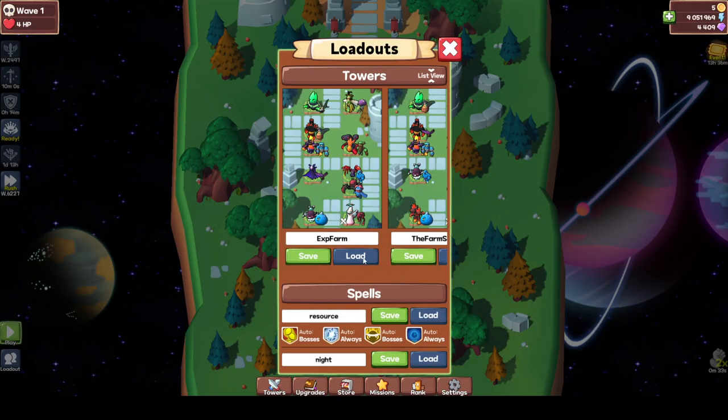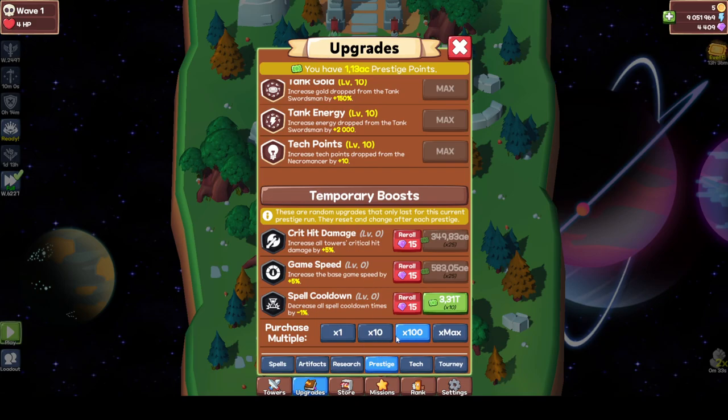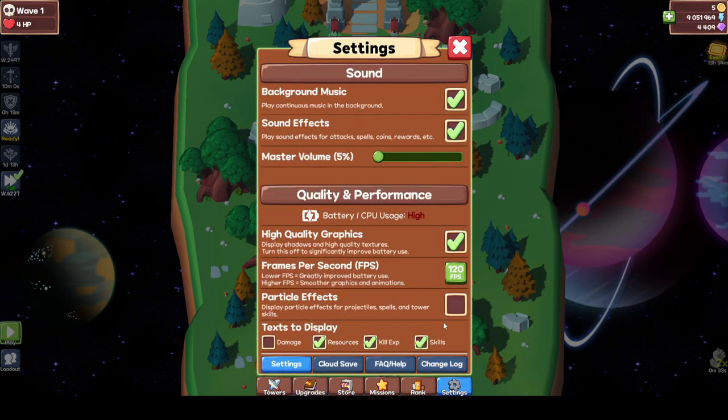We'll go full boss mode. Let's check out the stamps - game speed goes to 25, spell cooldown didn't get an increase which is pretty normal. Let's check it out: 14ab, which is quite a lot because it costs me like four runs to actually get this amount. Still need to increase my prestige points.